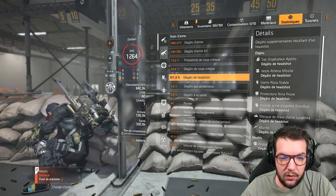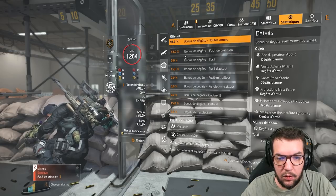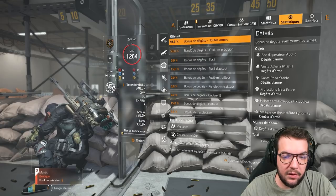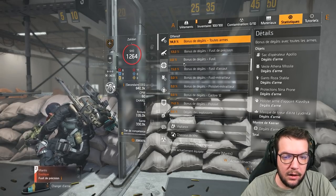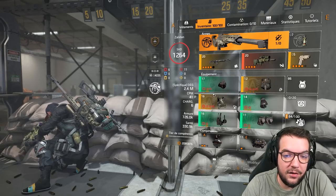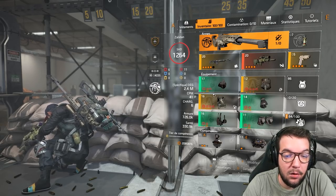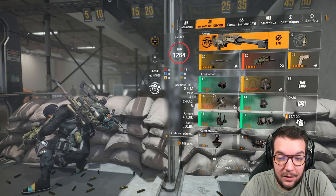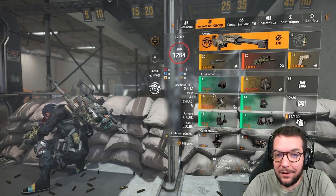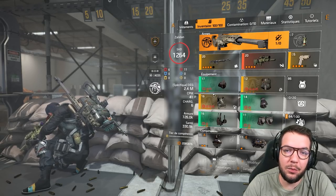Mes statistiques : 311% de dégâts de headshot avec le Mentis en mains, bonus de dégâts toutes armes 94,9%, bonus de dégâts de fusil de précision 53,0%. Ce sont vraiment les statistiques qui nous intéressent sur ce build : dégâts d'armes et dégâts de headshot. Vigilance, Chasseur de tête — si vous aimez le gameplay sniper, construisez ce build, il est vraiment très fun et très viable. Si cette vidéo vous a été utile, n'oubliez pas le pouce bleu et abonnez-vous. À très vite pour une prochaine vidéo !